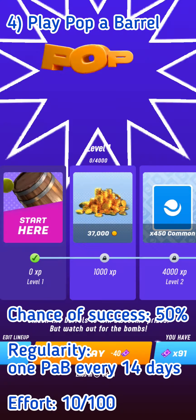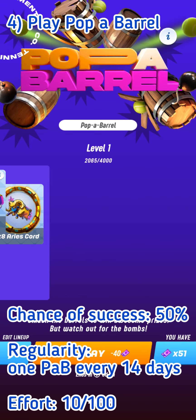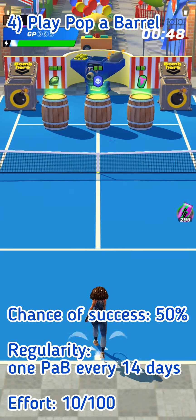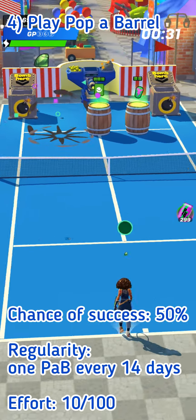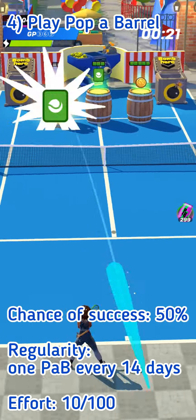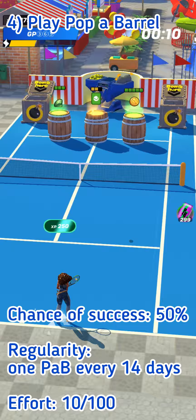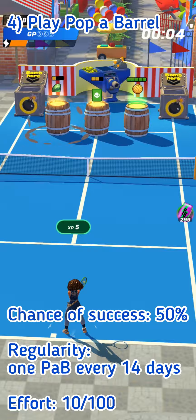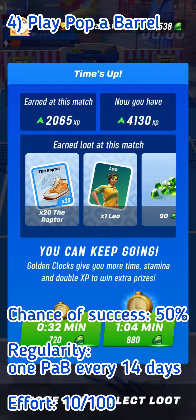The fourth way of getting free gems doesn't happen very often — once every 14 days, you can win gems in Pop a Barrel. The chance of success is pretty good using your free tries only, not extending time with gems. If you're lucky, you'll get barrels containing gems during your free tries. Generally you get at least one gems barrel out of two free attempts, and the gems reward is decent. The only problem is there's only one Pop a Barrel every two weeks.